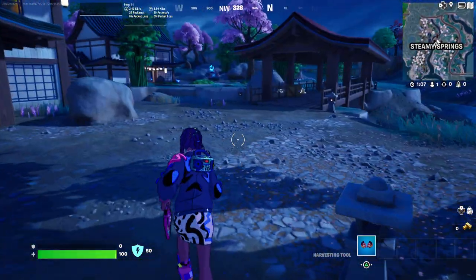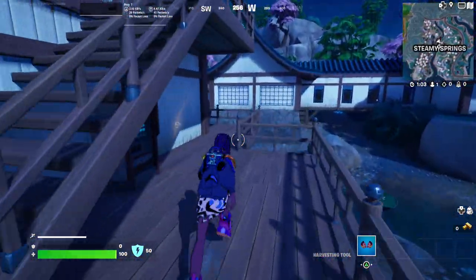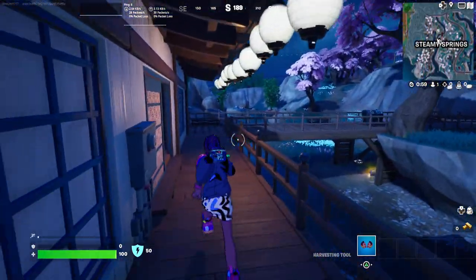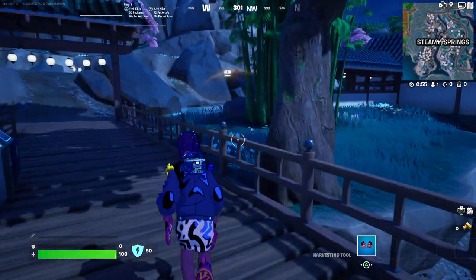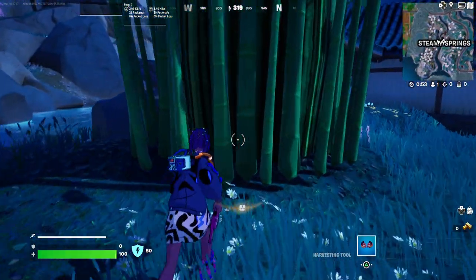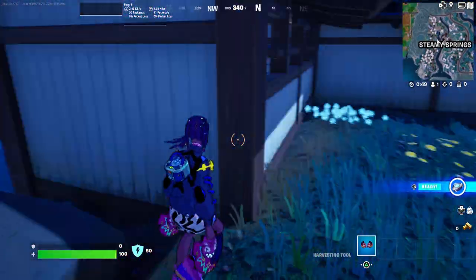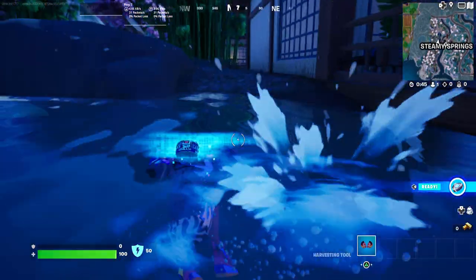It's supposed to be Steamy Springs, so I guess this is meant to be a hot spring location. I know Naruto would love to come here personally. This is going to be really cool aesthetically. I don't know how these fights are going to play out here because this area is so new. Can I go into the bamboo? I cannot — I thought they were going to let you hide in that. Here is what looks like the hot springs. Pretty cool.